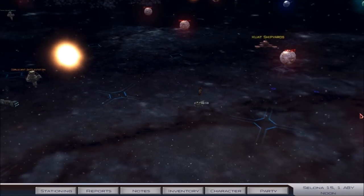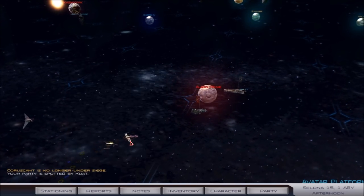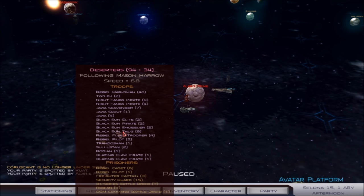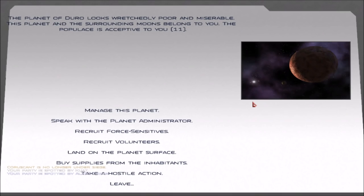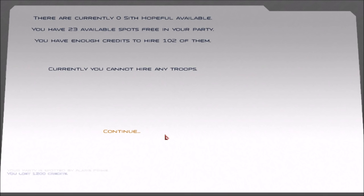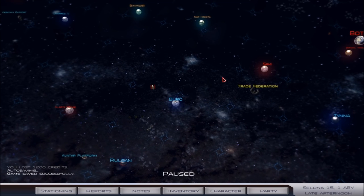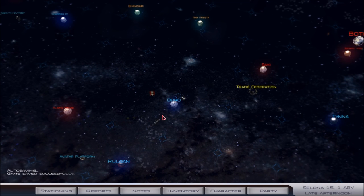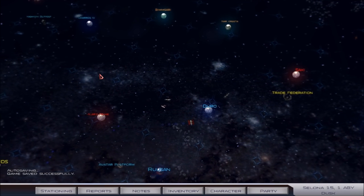We're gonna recruit a bunch of new Force Sensitives and I wanna train up an army of Sith Knights — I think that's the power move. What do these guys have? Bunch of scrubs, not interested. Eight of them. They're currently — oh, we don't have any more of them. That's too bad. I guess we could get some Mandalorians, perhaps, and just keep on training them up. The Mandalorians are always decent.